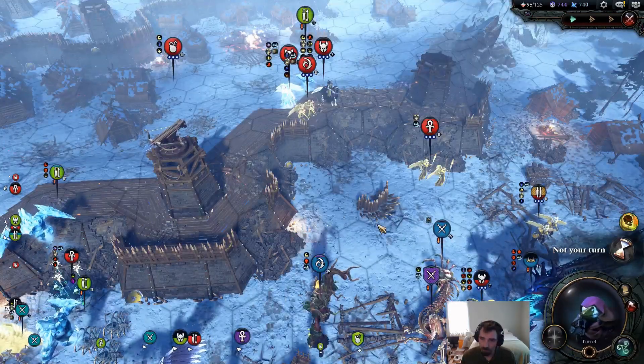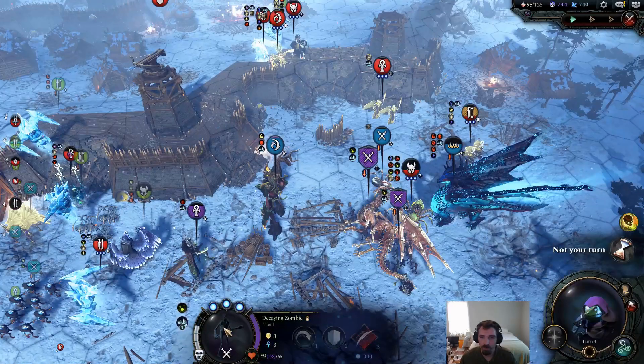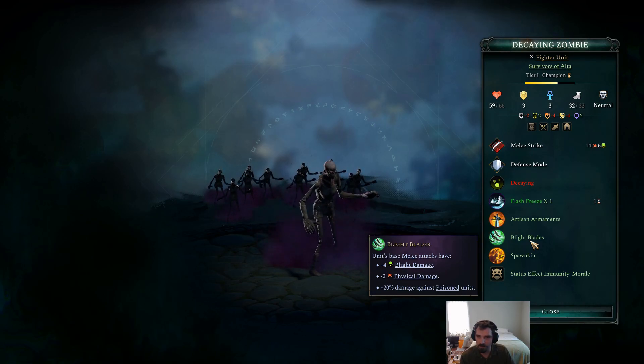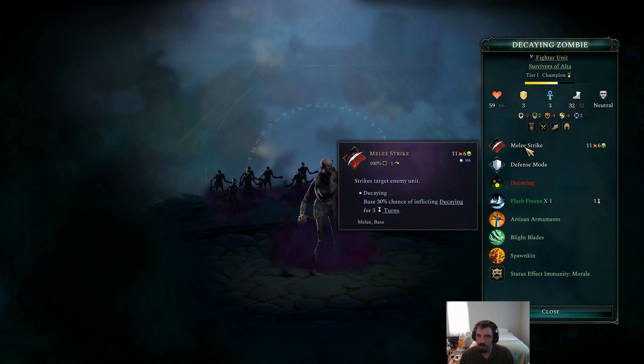You could put offensive enchantments on your zombies — this unit has the Blinded Blades enchantment. You could put Frost Blades or Searing Blades to add extra damage to attacks, and if you put that on a couple of units surrounding an enemy they'll be able to do a lot of damage.